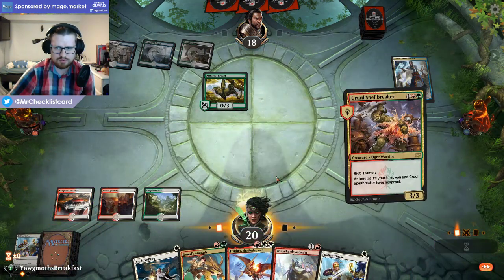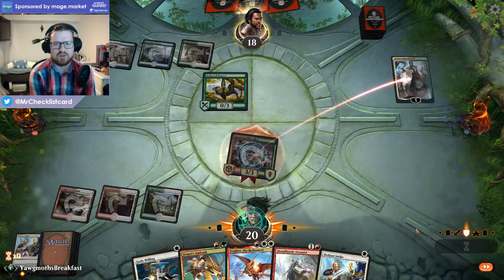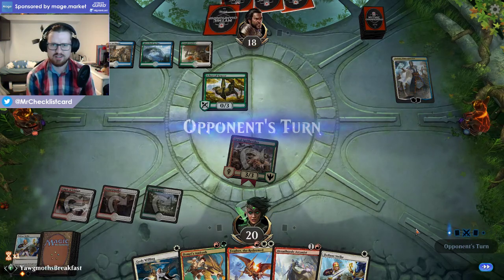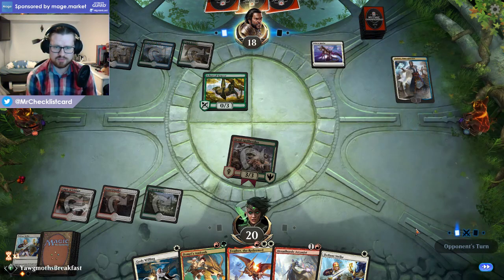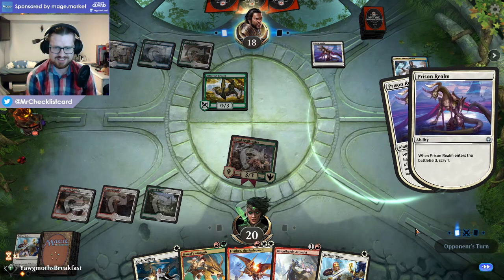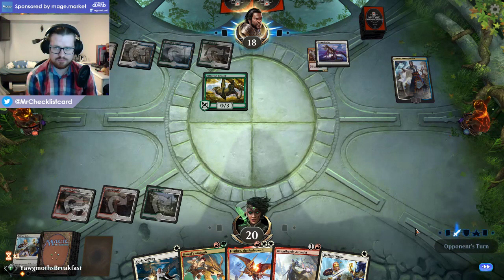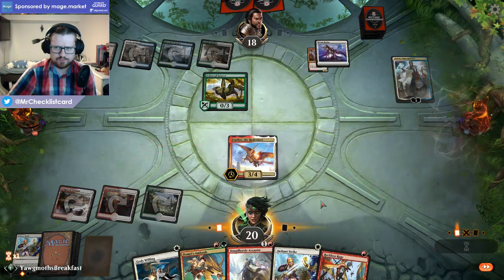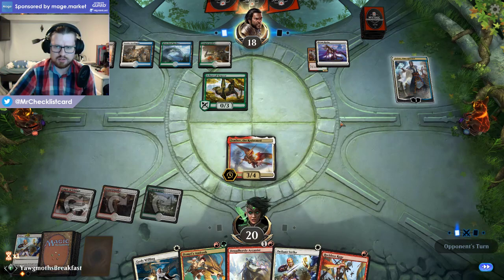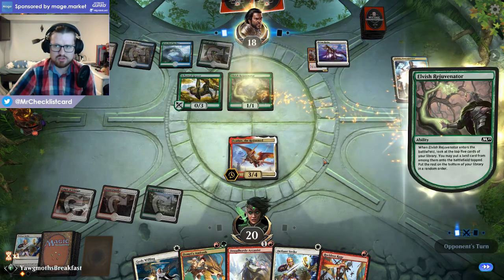I think I'll just make my Spellbreaker haste here. They'll have to lose their Grazer in order to keep Teferi alive, and then they can bounce my Spellbreaker and I can just attack Teferi again — not great for them. This Ambush can come in really handy. Oh, Prison Realm — that's actually really annoying. I think I'll just play Feather here. If this goes up to four, I can just Dromoka's Ambush to kill the Grazer and attack. So I think Teferi is going down here.